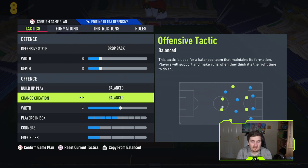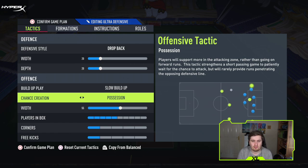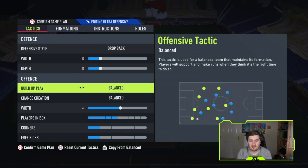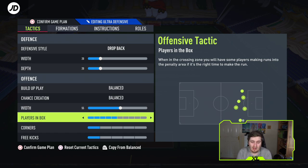For build-up play, the only setting I use in a default tactic is balanced. Direct passing seems to make the opposition drop back to around the six-yard line, so you do one pass and you're in — though that may change with the new patch. Width in chance creation stretches teams, and players in box controls how aggressively your team makes runs. I never want it too low, but also not so high that I don't have men to defend.